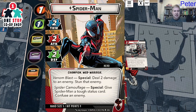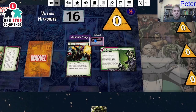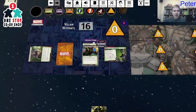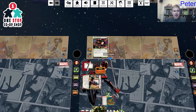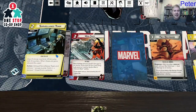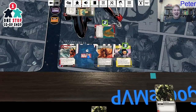I use both Surveillance Team and a wild mental resource — two mental resources — for Swinging In. First, remove four from the main scheme. Then resolve camouflage: give Spider-Man the tough status card and confuse the enemy. Then I attack the Soldier for two and flip down. When I flip down, I shuffle one Spider-Man card from my discard pile into my deck. I think Web Shot is better than Swinging In to put back. Good job.